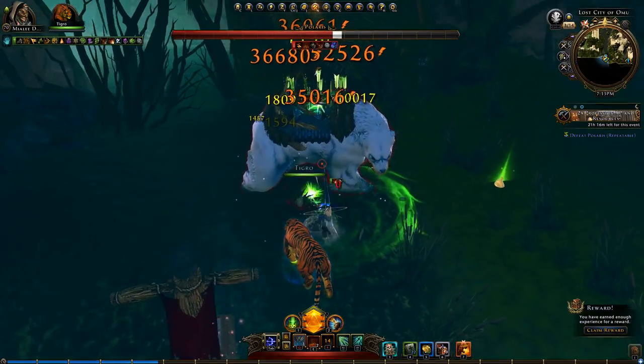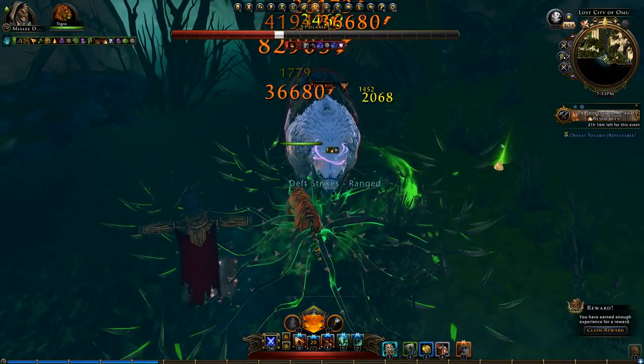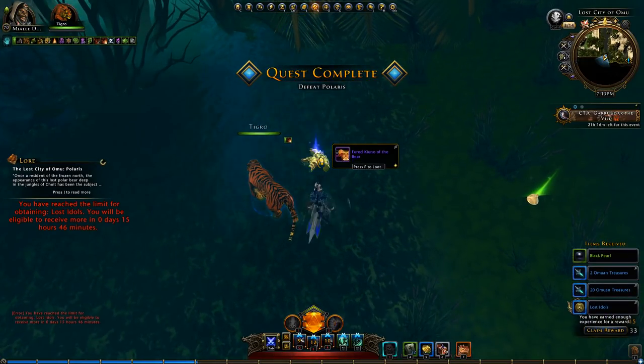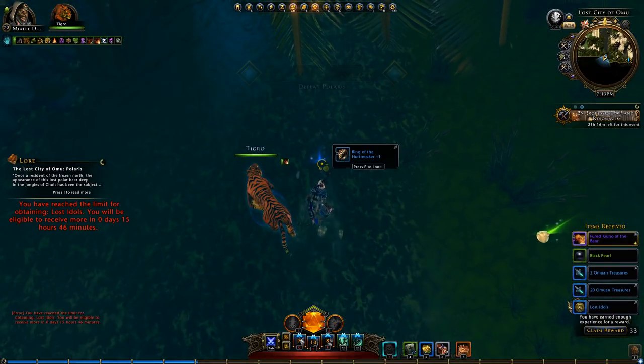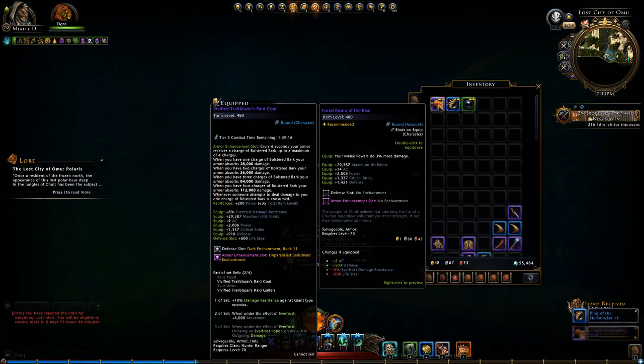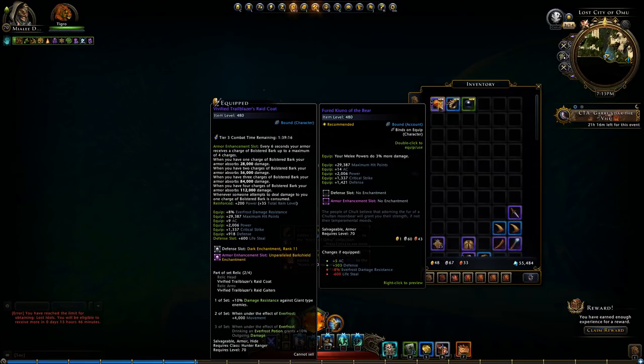Seems to be quite easy to be honest. I'm not even using my artifact. Got two items. Melee powers do 3% more damage — that sounds good.